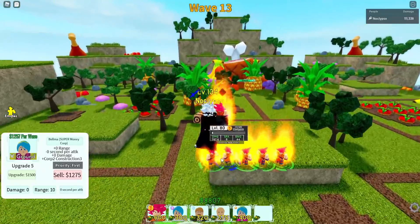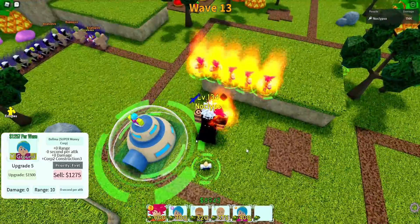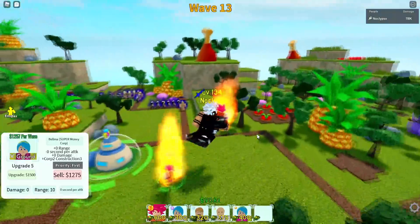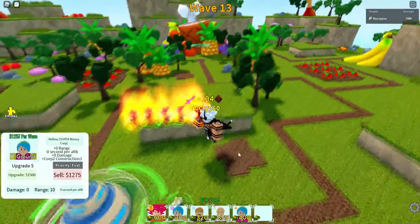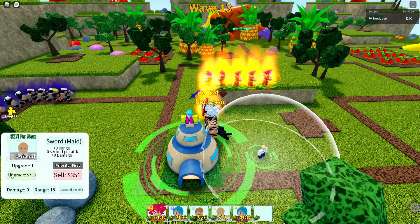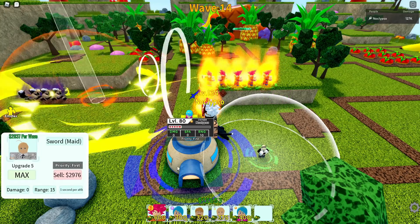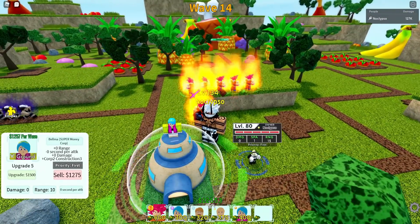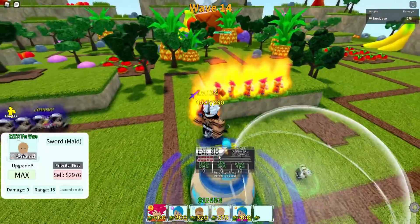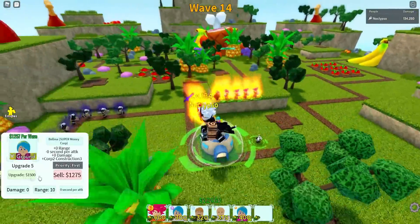Now we're on the fifth upgrade, guys. And she gives 1,257 on the fifth upgrade. And all this literally cost me like 2,500 something. Now, if I upgrade this guy to the fifth stage, it gives 2,837. So Sword Maiden does cost a lot more — she costs like 6,000 to place down. So Bulma costs way less already. Bulma is gonna be crazy, guys.